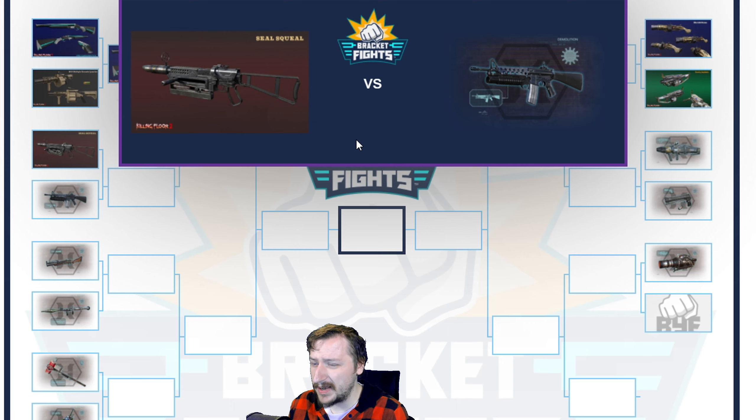The M16 is a better general purpose weapon and a better backup weapon than the Seal Squeal, but I think the Seal Squeal is a better weapon as a primary. The M16 is not one of Demo's strongest weapons to be used as a primary — that said, it's still very good. So I'll give this one to the Seal Squeal over the M16, but just barely.